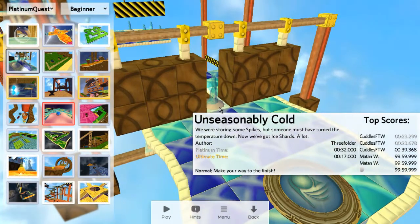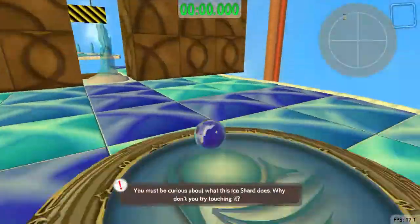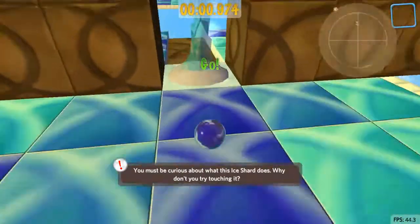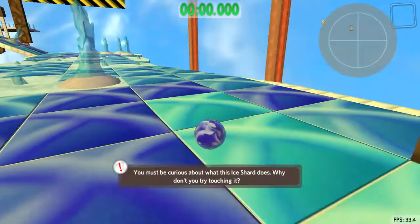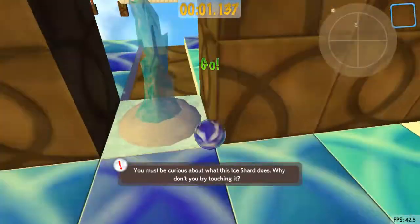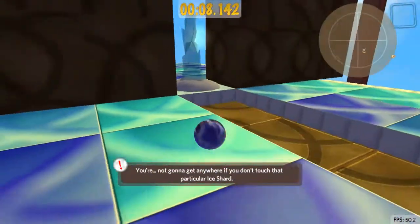Unceasingly Cold. This is a level that teaches you about ice shards. Basically, if you touch them, you freeze — no joke. If you roll into them you just get frozen there. If you're asking what if I don't want to touch them — well, it kind of forces you to, because if you go around them, it tells you that you're not going to go anywhere.